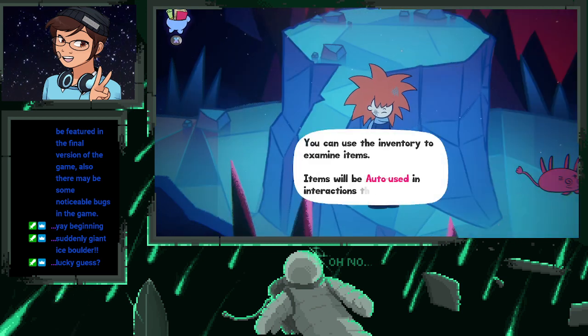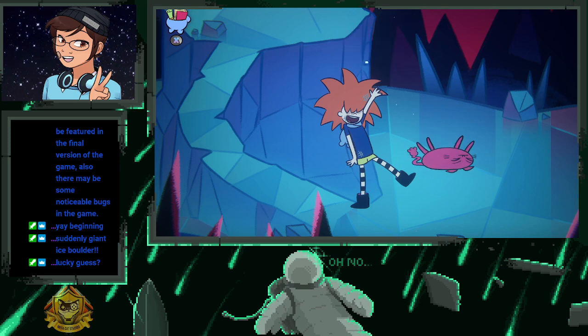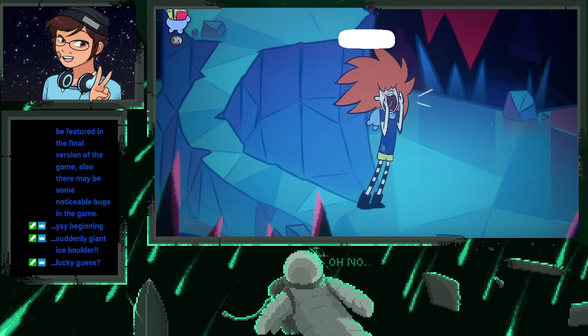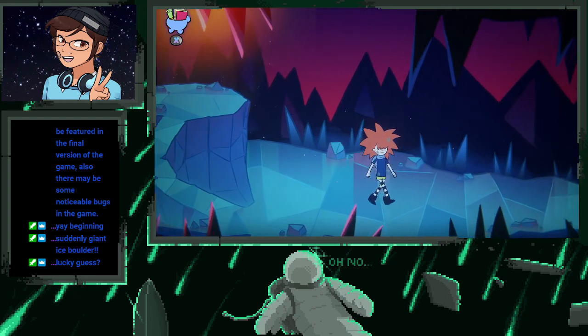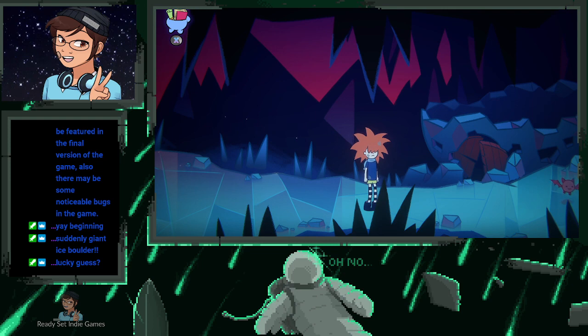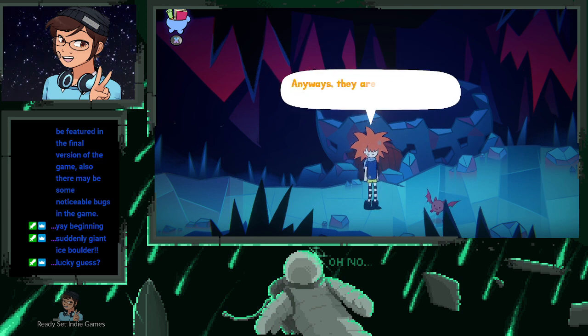You can use the inventory to examine items. Items will be auto-used in interactions that need them. Hello? Wait, kitty — I need to ask you something. 'Do I look scary?' Nah, you're beautiful. All right, go this way. Gosh, so many bats ahead. Anyways, they're just some cute furballs — nothing to worry about.